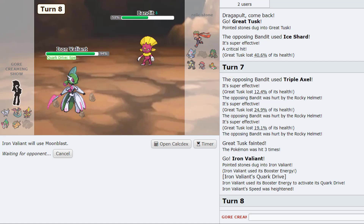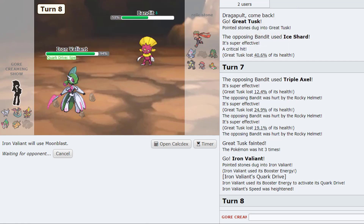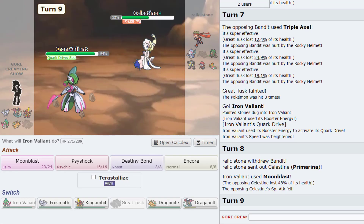Yeah that should be good — Valiant. If Primarina comes in, he might be like Calm Mind — we either double down with the Primarina or we Encore him into Sub or Calm Mind. If he goes Sandy Shocks for whatever reason, he probably wastes his item and we're still gonna be faster. He'd have to be running not full special attack EVs. Okay yeah, he is gonna go Primarina — ah that does a lot! I almost kind of want to see if that's like a roll or something.